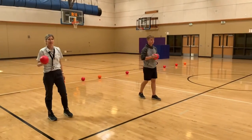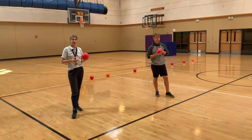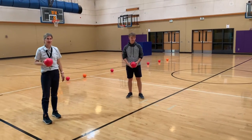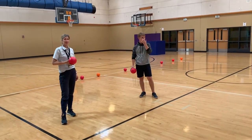Once you have a dodgeball, you have one of two options. Option one is you can throw the dodgeball from behind the half court line. The advantage to this option is the other team cannot tag you.